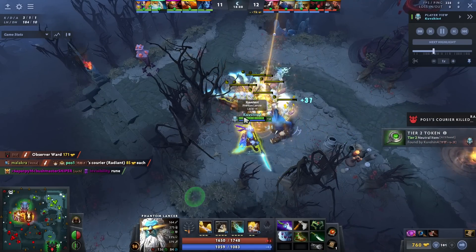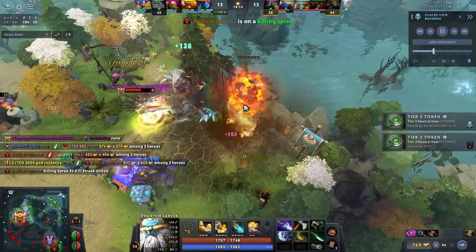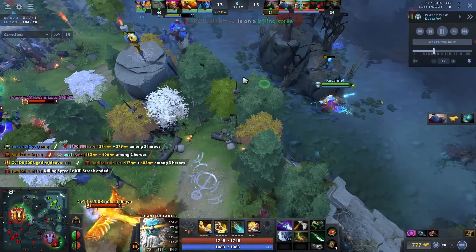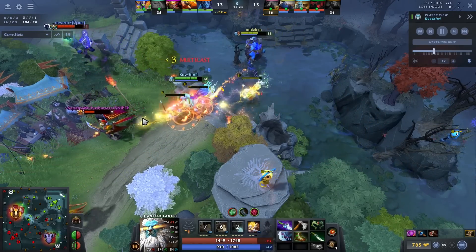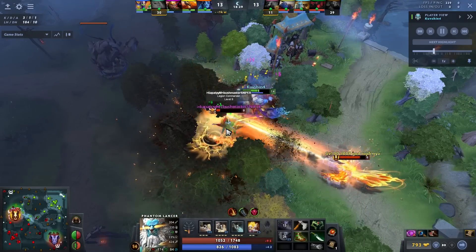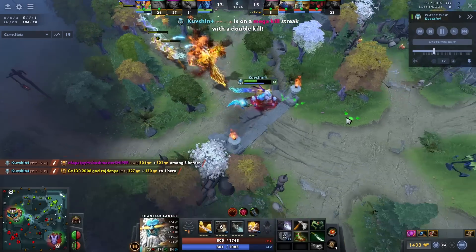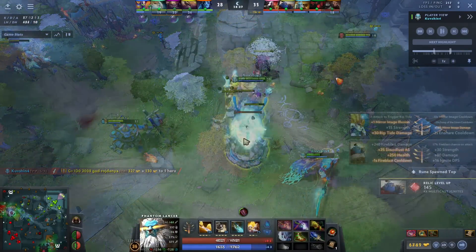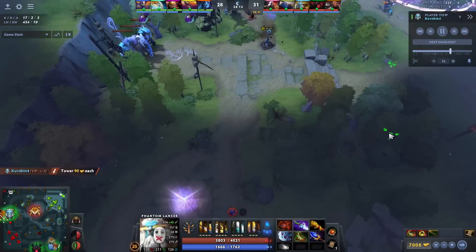The reason why Alchemist is a little bit worse than Naga and PL in terms of how he abuses the new camps is because a lot of the new camps are set up in a way where you cannot drag them together — you have to farm very defensively to go get them. That's not a problem for Naga Siren and PL. Naga Siren and PL shred through neutral camps once they hit their first item timing, whether that's Diffusal or Manta.